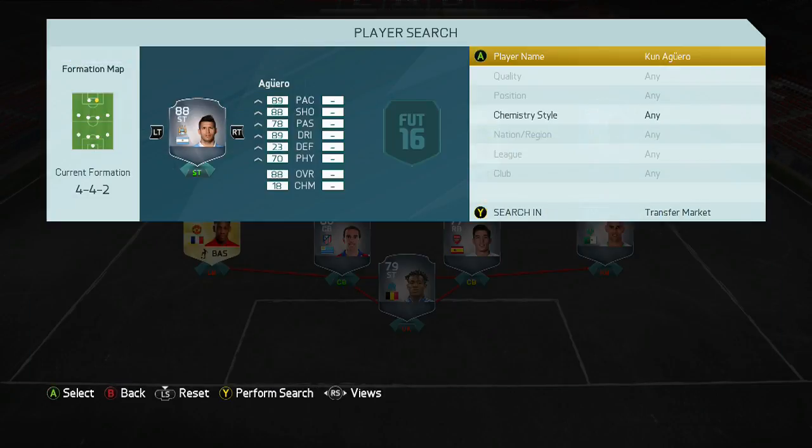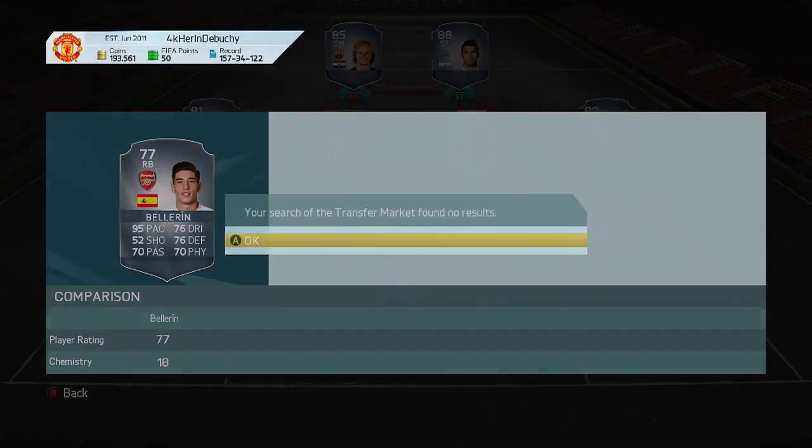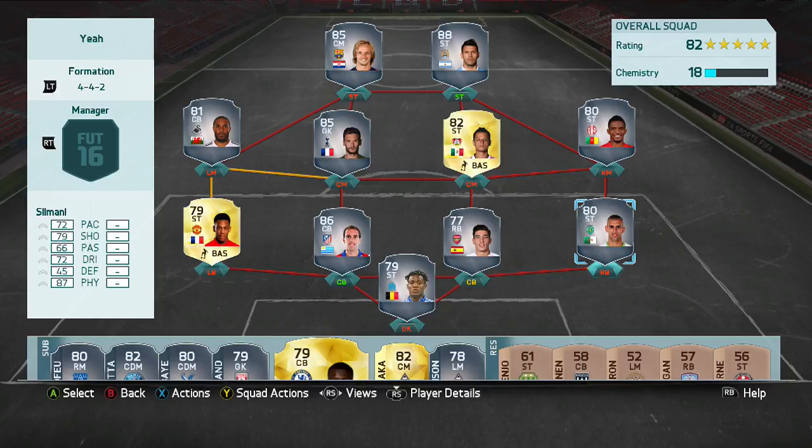There's Aguero, who everyone will probably know because he'll be one of the main ones — going for around 200-300k. We've got Lloris, Bellerin who's extinct at the minute. I do want to build a squad with him in but I can't find him. We've got other ones like Tomassi — I can't pronounce it — Lamani, Eto, Rakitic, Williams.